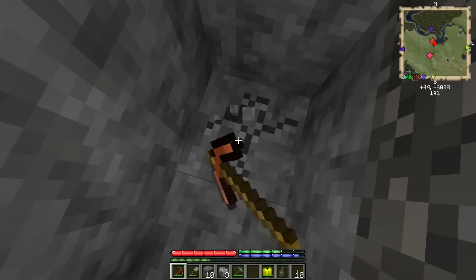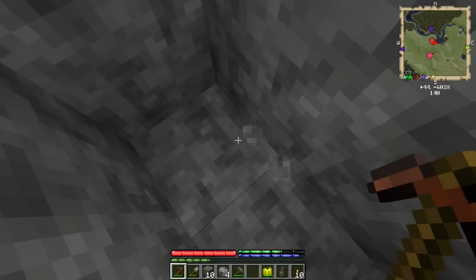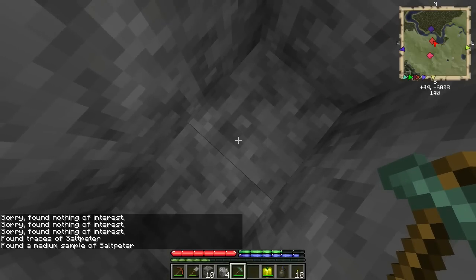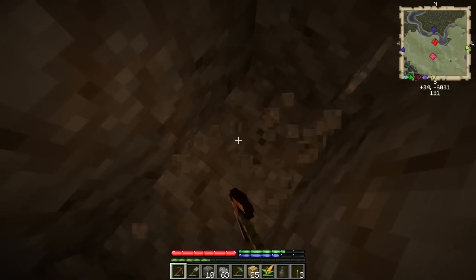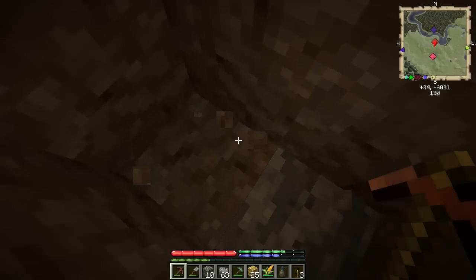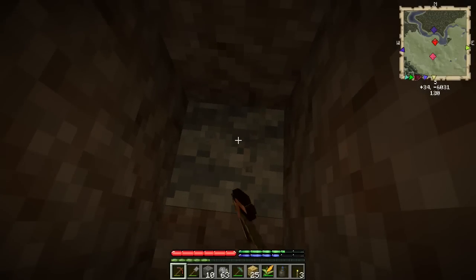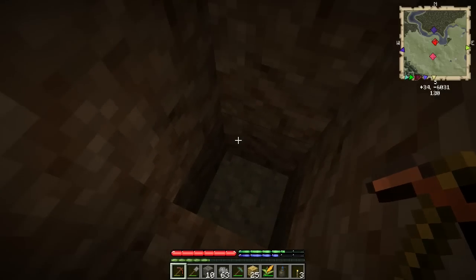One way or another I'm going to find this stuff and get it out. Just the saltpeter. This is going to take a while, so I'll bring you back when there's something interesting. There we go. Looks like it's in some Gneiss actually. Let's just see what kind we got here. It is regular — but that's fine. At least it's not poor.